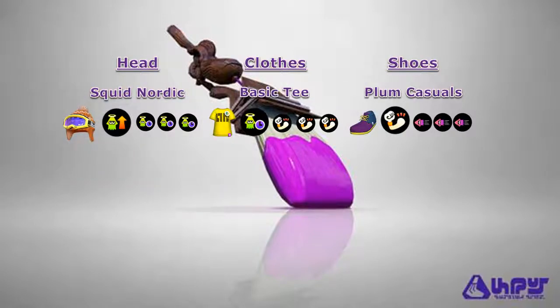Lastly, I have a Quick Respawn build for the Octobrush. Once again, we'll still be using the Plum Casuals for our shoes. For our headgear and clothes, we're going to be using the Squid Nordic and the Basic Tee. The Squid Nordic uses Comeback for its main ability and features the Scallop brand which highly favors Quick Respawn, whereas the Basic Tee uses Quick Respawn for its main ability and features the Squid Force brand which highly favors Damage Up. This build will get you back into the fray as quickly as possible, as the stacks of Quick Respawn on your headgear and clothes will reduce the amount of respawn time when you get splatted or score a trade with your enemies. The stacks of Damage Up on your clothes and shoes will once again support the weapon's falloff damage and 3-hit splat.